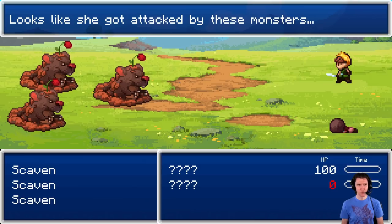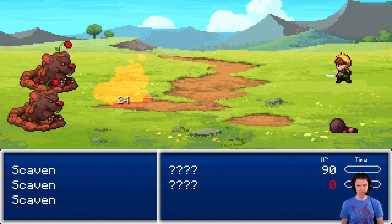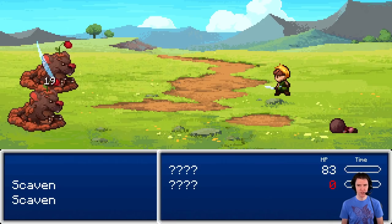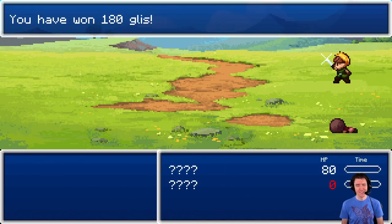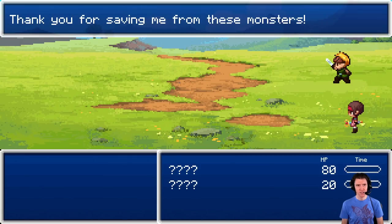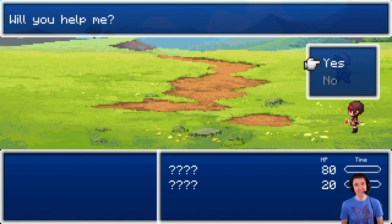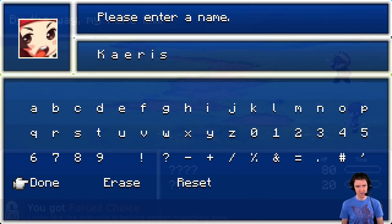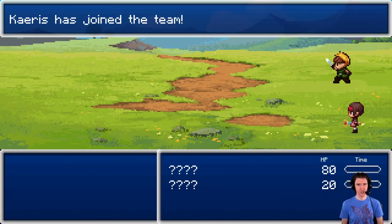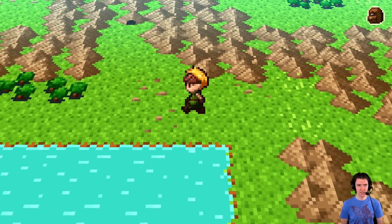You got forced fight — someone's calling for help. I heard someone calling for help. Looks like she got attacked by these monsters. They're hurting me, but I'm wearing armor so I'm taking less damage. I still don't have any special attacks yet. You got 180. Thank you for saving me from these monsters. I need the crystal in the cave to save my hometown — will you help me? You can't say no. By the way, my name is — you got forced choice. Karis. Karis has joined the team. So that's why you would need a phoenix down. Let's do this.